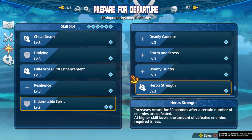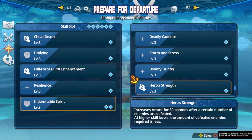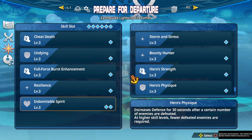Hero Strength increases attack for 30 seconds after a certain number of enemies are defeated. This is actually a really strong skill if your character has good crowd control — characters like Kaido, Big Mom, and similar. It's a great skill, just depends on your crowd control. There's a defensive equivalent, but I think that's unnecessary — Hero Strength is nice but you don't really need a defense version; Undying is a better option.